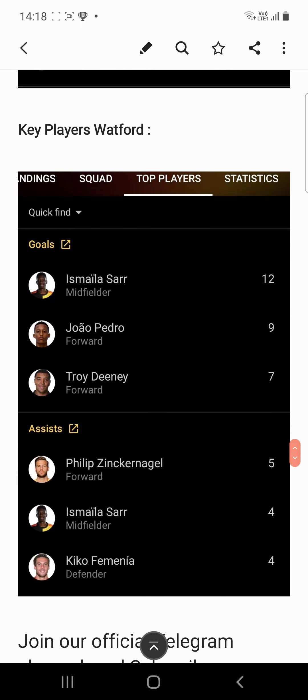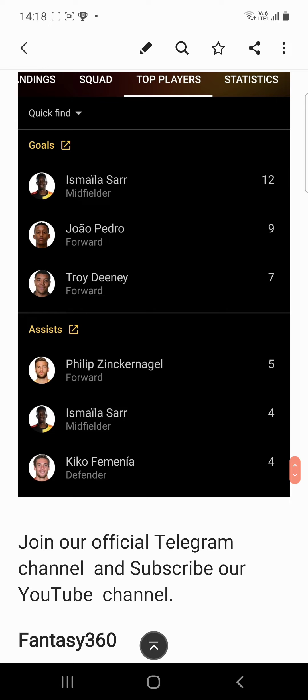The key players for Watford will be Ismaïla Sarr with 12 goals, João Pedro with 9 goals, and Deeney with 7 goals. The assist providers are Philipps with 5 assists, Ismaïla Sarr with 4 assists, and Kiko Femenía with 4 assists. From this list, Ismaïla Sarr and João Pedro will be the main players from Watford.